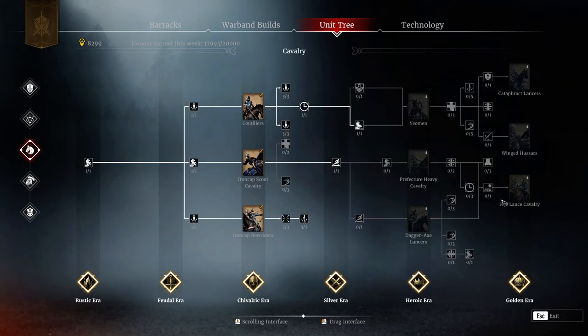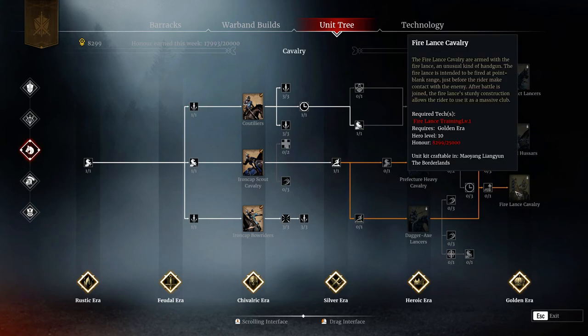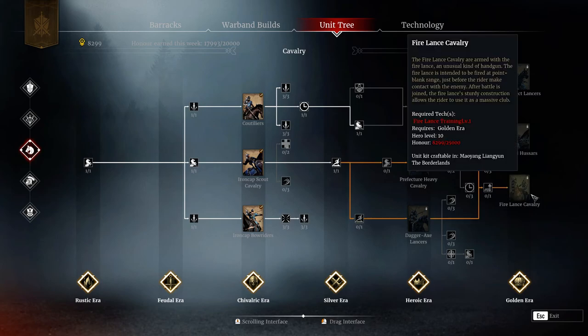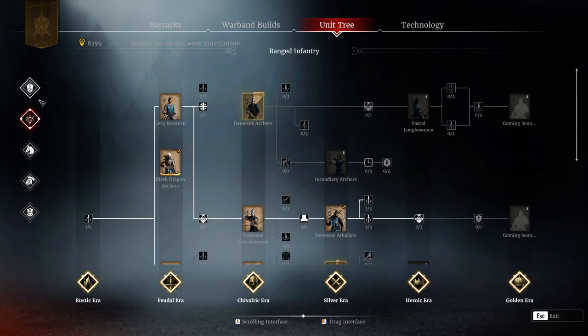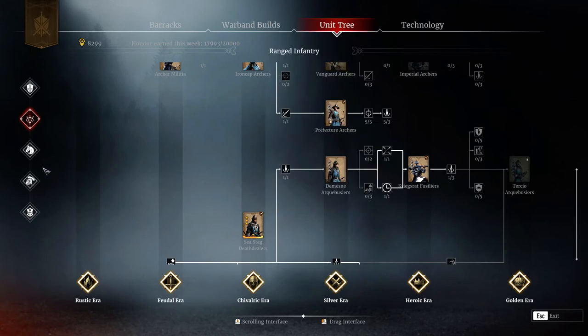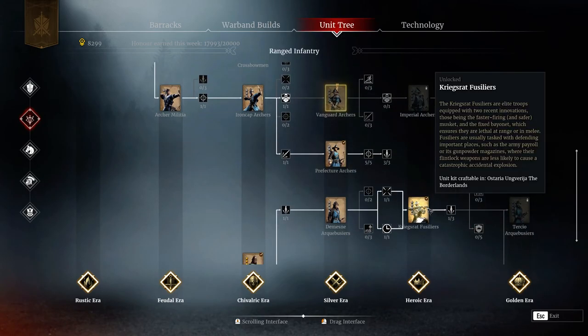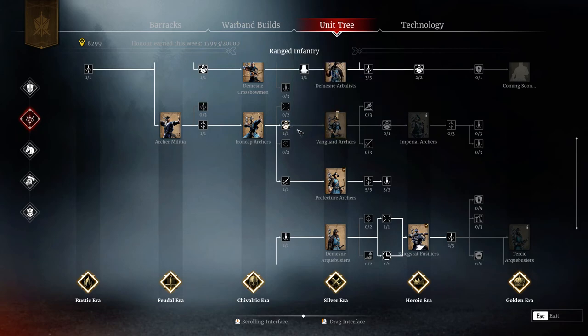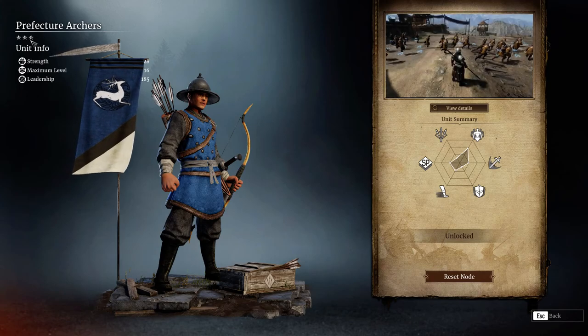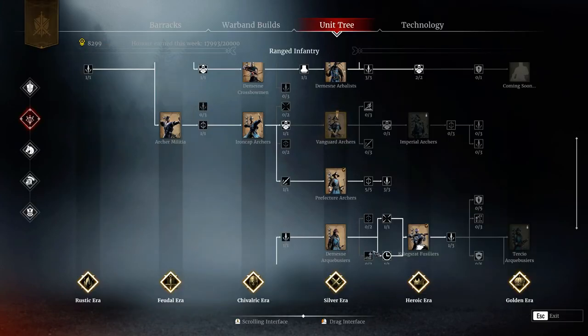If you don't want to unlock Fire Lance Cavalry first - which I recommend because it's the cheapest - with these 4.5-star units being easily obtainable you can also get Tertio Archibusiers as another cheap option. You must make sure you do not waste any honor anywhere. For instance, 3-star units and 3.5-star units that are useless - don't get them.